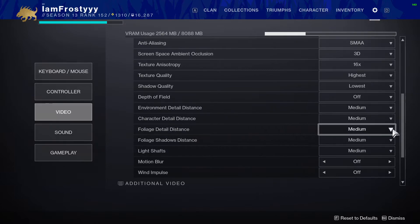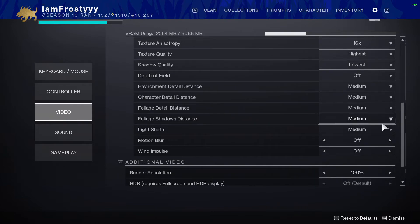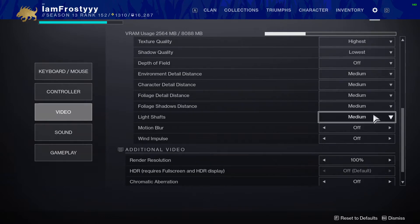For environmental detail distance, character detail distance, and foliage detail distance, I recommend setting these all to Medium or High. I don't like things rendered too close to me, but you could go Low if you're really trying to max out FPS. Foliage shadow distance can't go down to Low, so keep that on Medium. Light shafts also can only go down to Medium, so keep that on Medium as well.